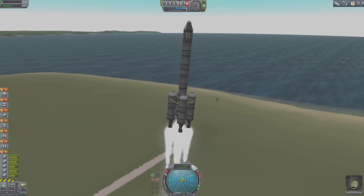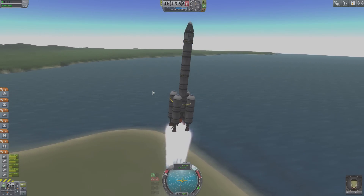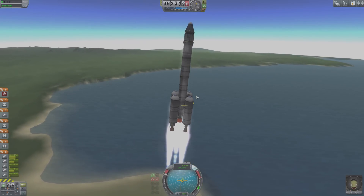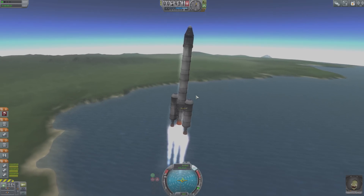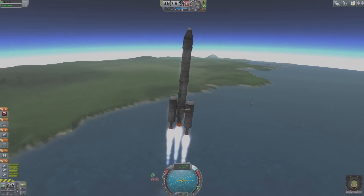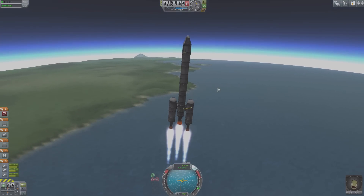Okay, asparagus staging is working like a charm. Just keep it going. And once those get empty, then we'll decouple. Decouple. There we go. It's working perfectly. So far, so good. I've got a good feeling about this.